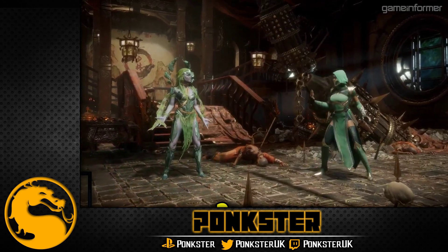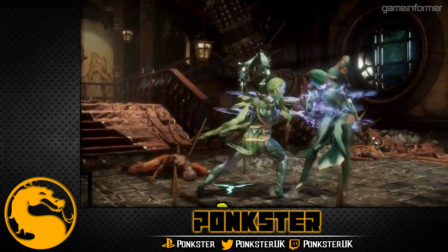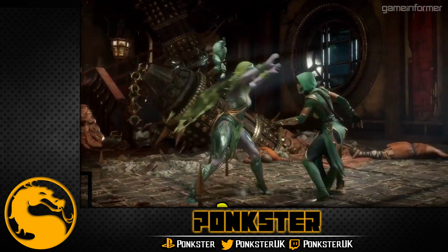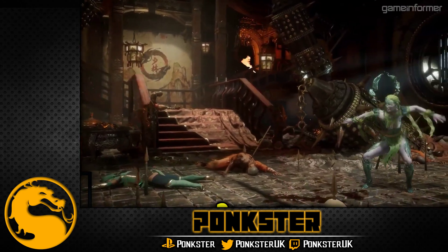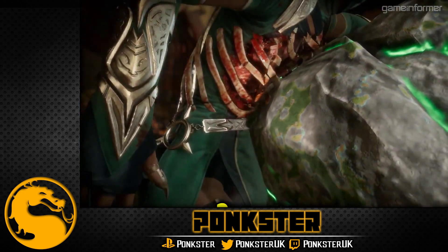So she looks like she's got some anti-zoning tools and some decent strings. That's definitely a mid into a low, or a high into a low. Her grab animation looks very reminiscent of Tremor's zoning — a very fast boulder throw.